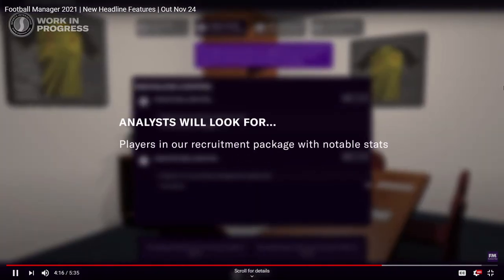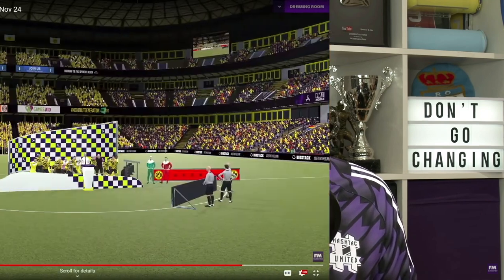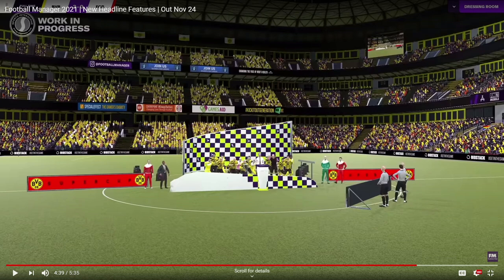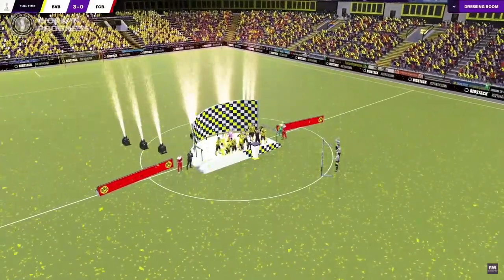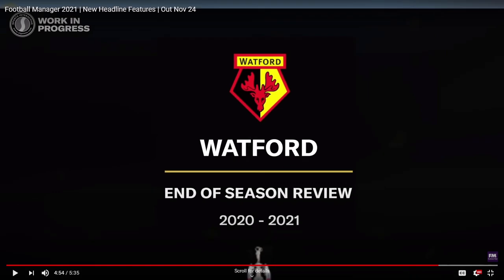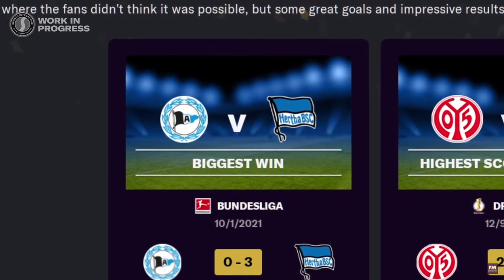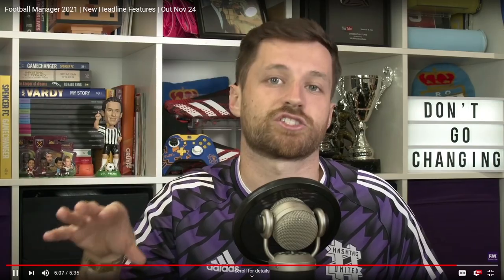Whether you need players immediately or are looking at the long term, you'll get help and advice from your backroom staff. But of course, you're the manager, so you can choose to go with that advice or take a different path. The final area of focus is going to be the end of season experience. FM21 is going to let you relive the highs and lows of your success like never before — success doesn't just mean winning trophies, it could be narrowly avoiding relegation or achieving promotion via the playoffs. There'll be improved title presentations, trophy lifts, podiums, more media attention and hype, and a brand new season review presentation taking you from highlights on and off the pitch.